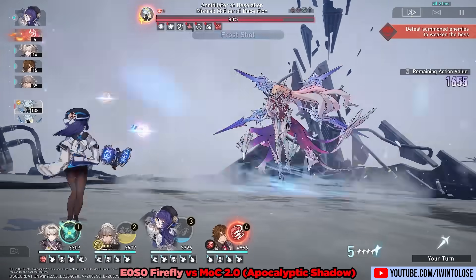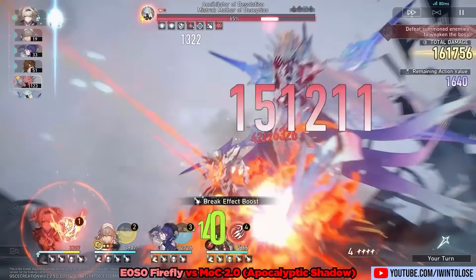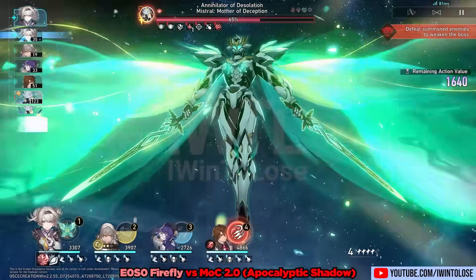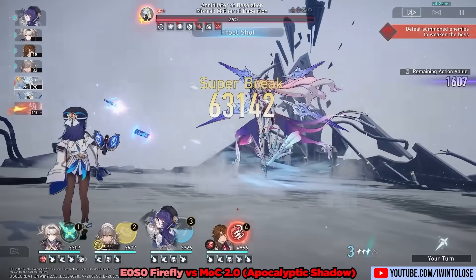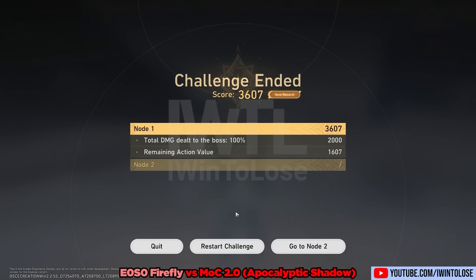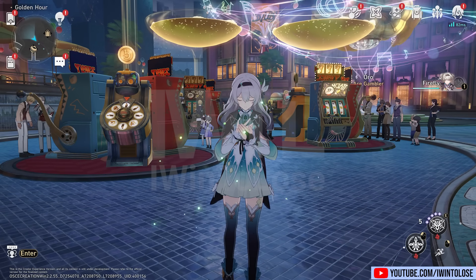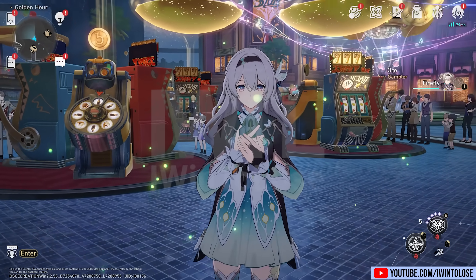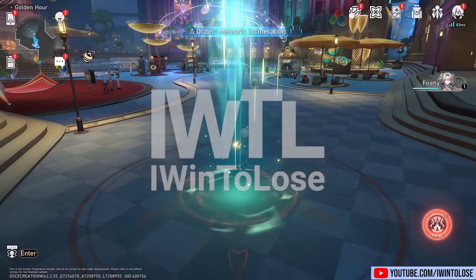Thanks to all the various miscellaneous buffs, Firefly here is able to do a ton of damage against Cocolia, and just like that, we finish with 1607 action value — giving the other team 1000 action value in order to three-star this new gameplay mode. So there you go, my complete guide and showcases for Firefly. Personally, I think she's the coolest character in this game, and I love the juxtaposition between her seemingly cute nature and the badassery that is Sam. Let me know what you think about Firefly down in the comments below. As always, I appreciate every single one of you. This is IWent2Lose, signing out.